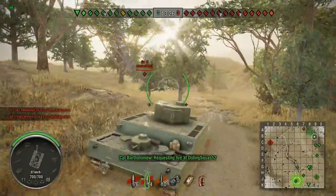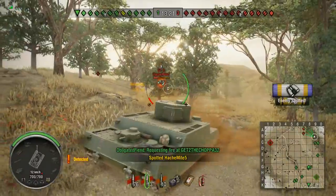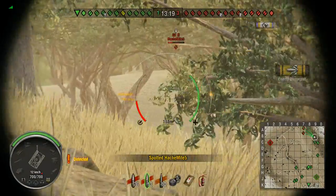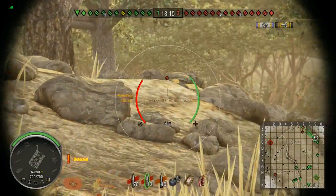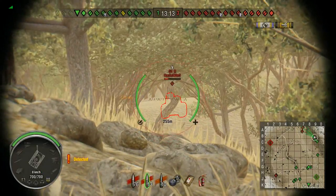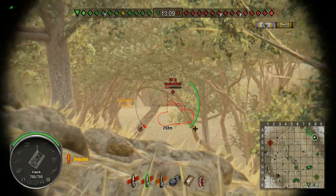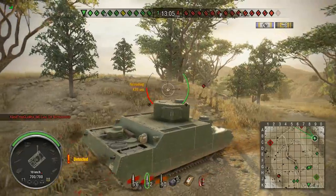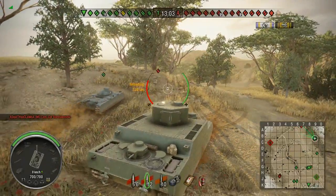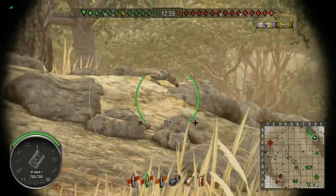I scraped up some silver and treated myself. Oh look, there's lots of red names appearing and it's all happening. Quick note - don't have sixth sense, started a new crew, so I don't think I'm going to be pulling out anything too impressive out of these tanks until I get a decent crew in it. Played seven games in this tank, lost every single one. Scraped up the silver to buy the T110E4, one of the American tank destroyers.